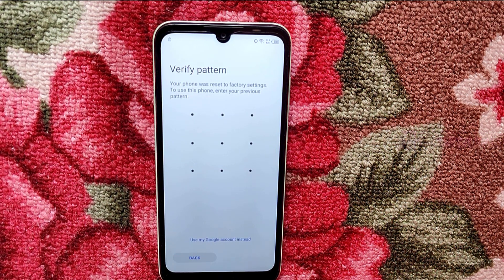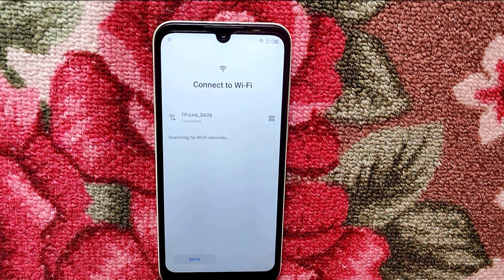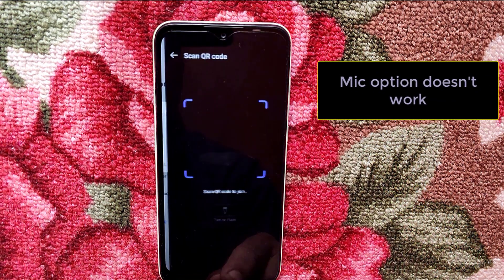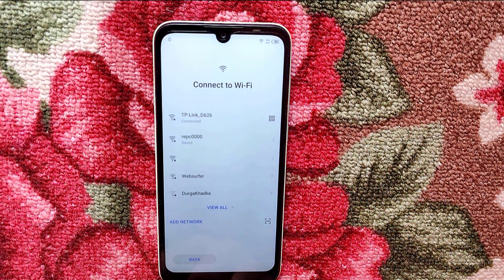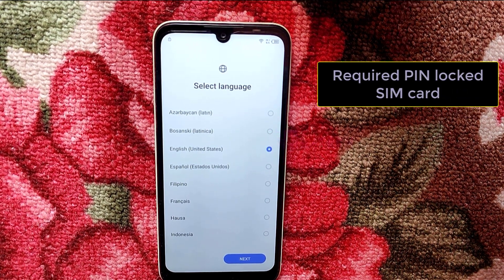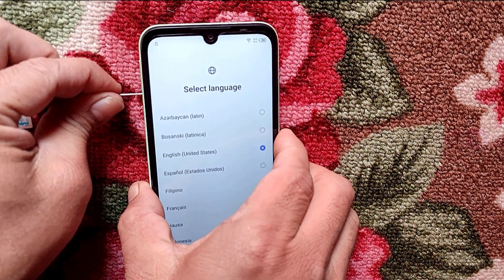You can see this is the FRP lock, so go back all the way. Try to add — there is no nearby option, so we cannot do this step. Now we need one SIM card with a PIN lock enabled.